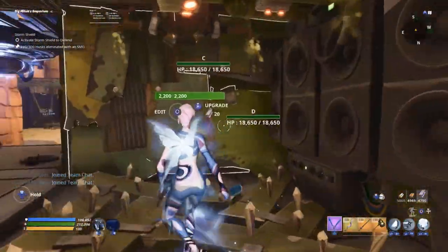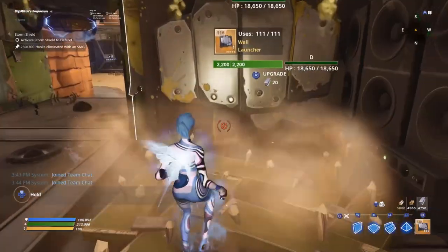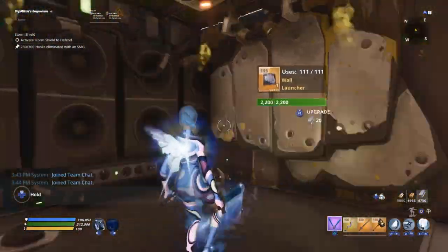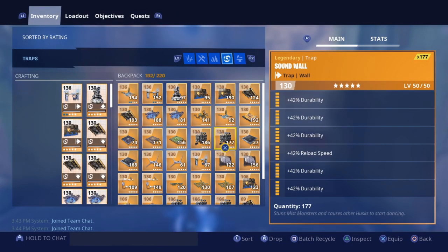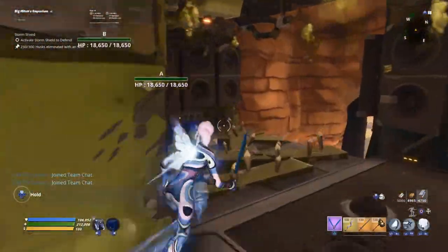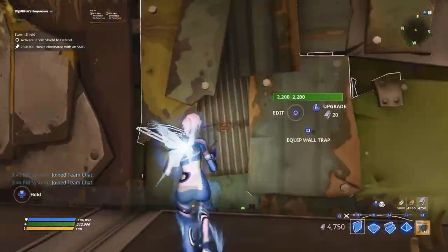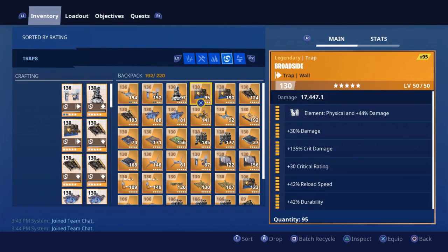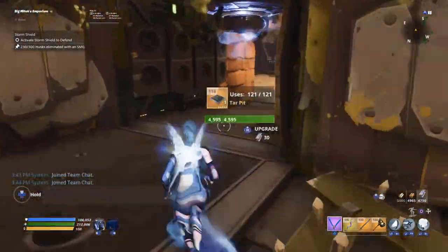On this first wall we're going to have an all-durability two-times reload speed wall launcher — just for a little bit of recycling to push them back. We're also going to have the same wall launcher on this wall. Continuing further into the tunnel, there's going to be another sound wall on the left side — all-durability two-times reload speed sound wall. You could probably get away with not having this sound wall, but I'm going to have it here. Then we're going to have a broadside on the other wall. That's the beginning of our tunnel.